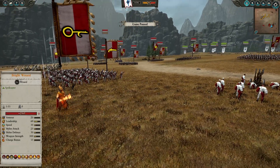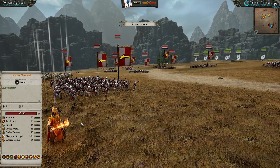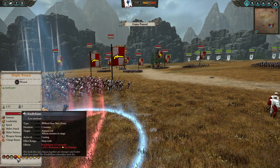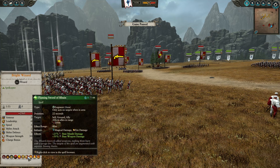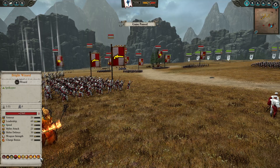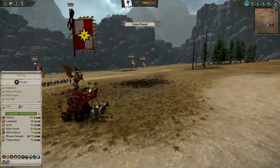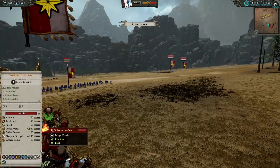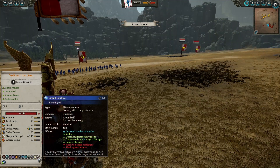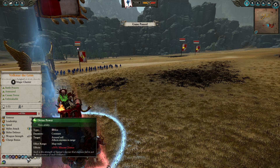Interestingly, my opponent has brought a foot caster — a Bright Wizard, awesome looking model. He has a lot of spells: Kindle Flame, Fireball, Cascading Fire Cloak, Flaming Sword of Ruin, Burning Head, Flame Storm, and Piercing Bolts of Burning. For our nemesis Volkmar the Grim on his chariot or wagon, we have Grand Soulfire, Grand Shield of Faith, Grand Hammer of Sigmar, Banishment, Divine Power, and Benediction.